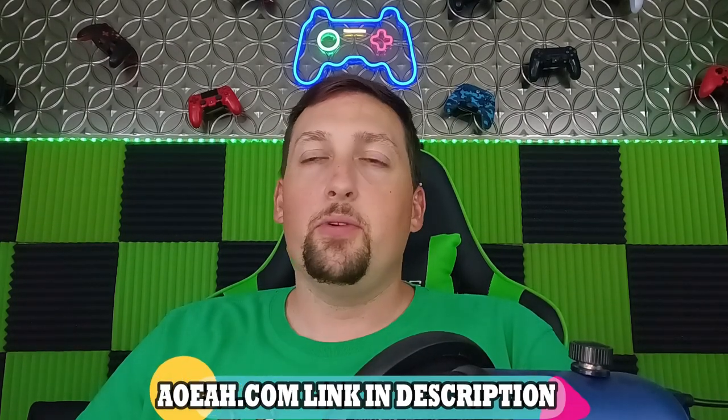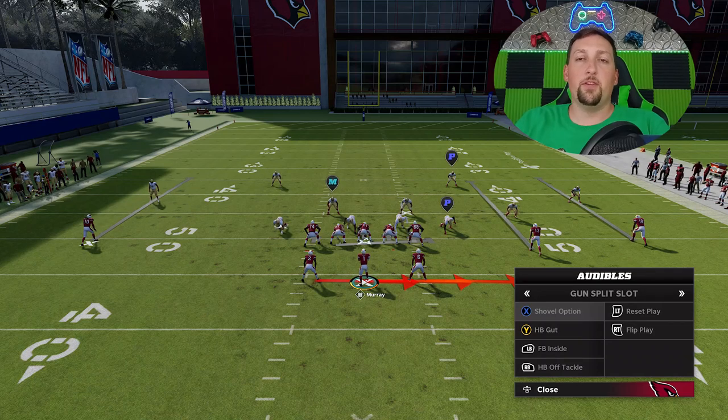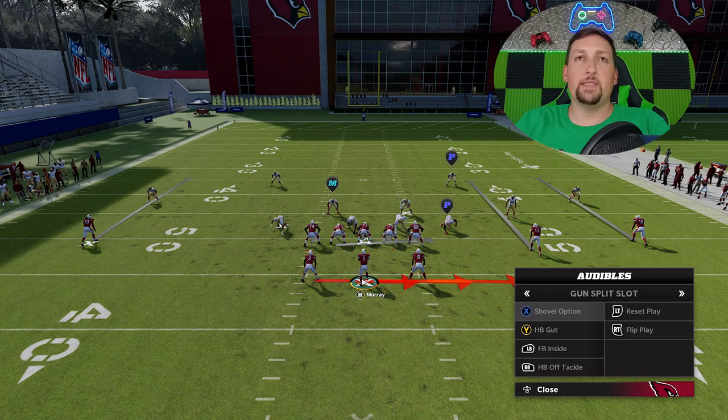This video is brought to you by my coin sponsors at AOEAH.com. If you're trying to get your team up, do a last-minute team build, or get the rookie premieres done and you don't have enough coins, check them out — link in the description below — and use discount code MONEY to get 3% off what's guaranteed to be the cheapest coins on the market. One of the things I like about this series of run plays is that you really can run them in multiple different directions, which makes it one of the better run play schemes in the game.